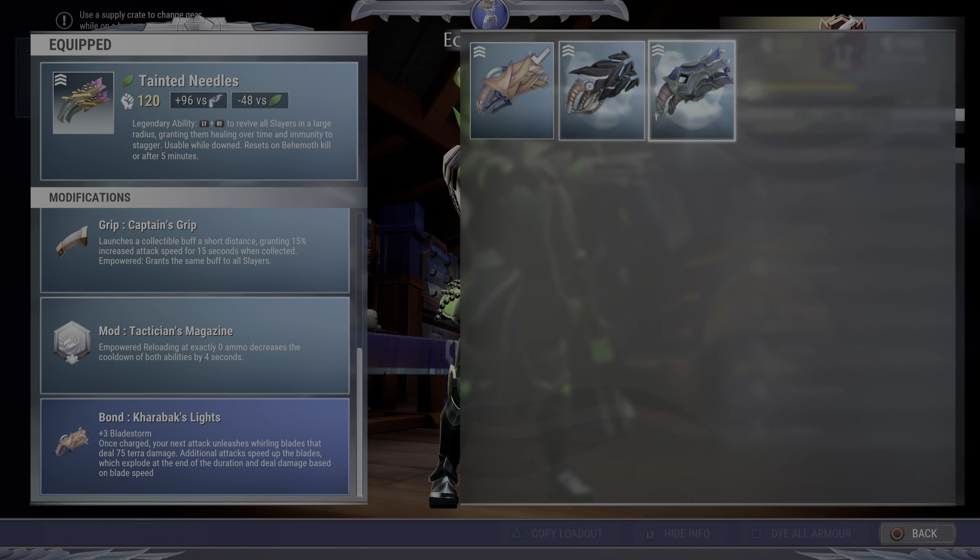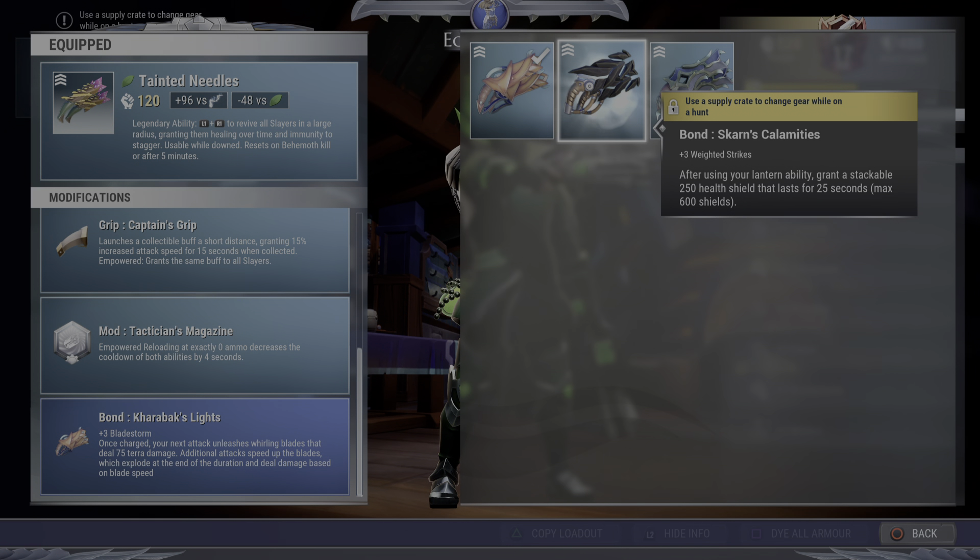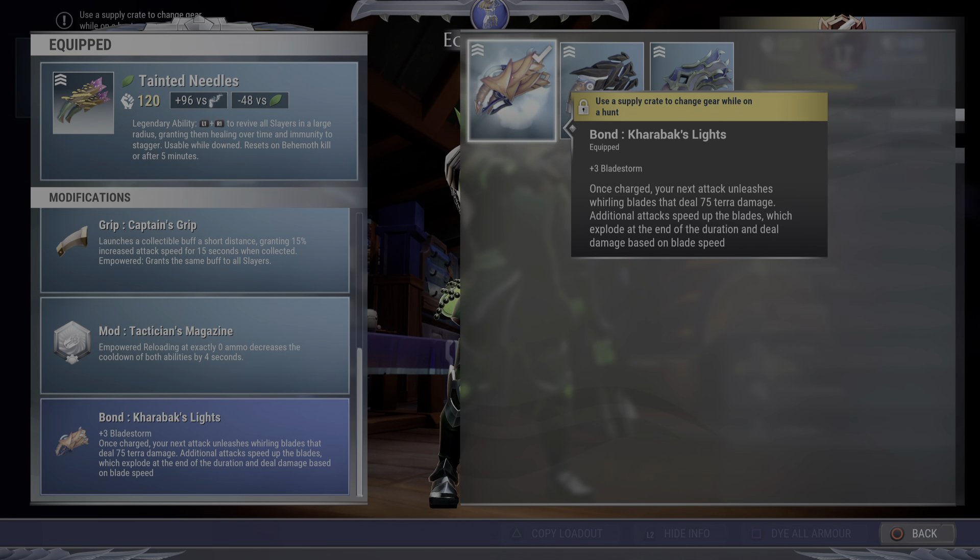For bonds, we only have three choices and most of them are terrible. The Scarn bond is okay for shield builds, but if you want a shield build that does a lot of damage, the juggernaut build I have on my channel actually does more damage than running this weapon — so I'd recommend checking out my juggernaut if you want a good defensive damage build.